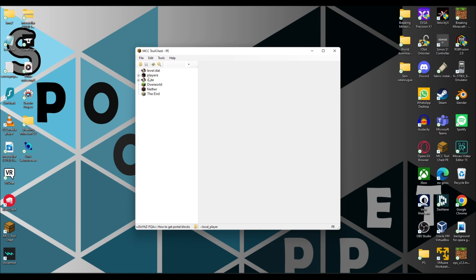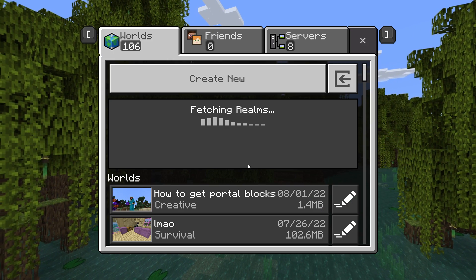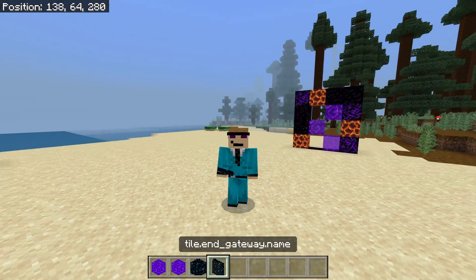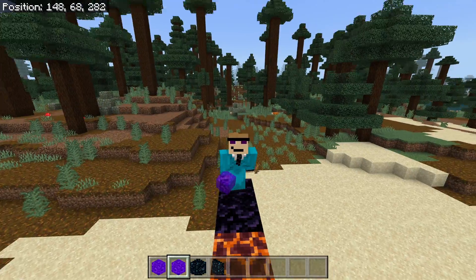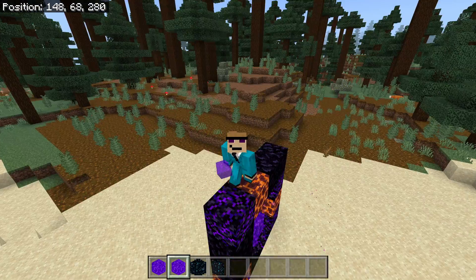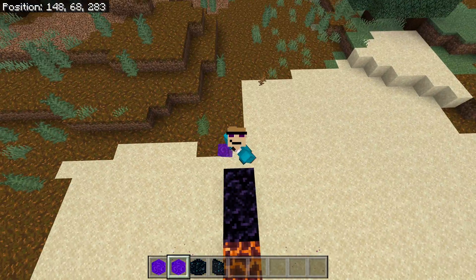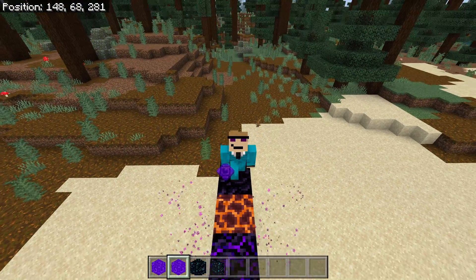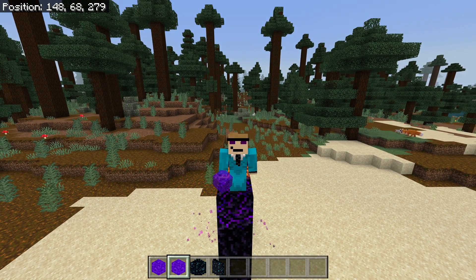Then just hit file, save, and then close MCC Tool Chest and open Minecraft. Once you have Minecraft open, go onto your world — and now look at that, we have got end portals, end gateways and more portal blocks in our inventory. Now there are NBT editors for Minecraft Pocket Edition, however I'm not 100% sure what they are, so I recommend joining some technical Minecraft Discord servers and finding out some good NBT editors for Minecraft Pocket Edition through other people who know more than me.